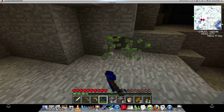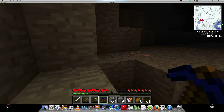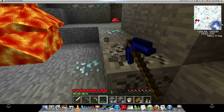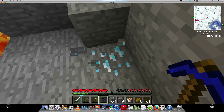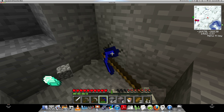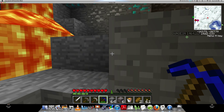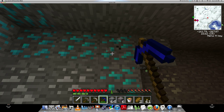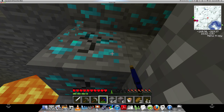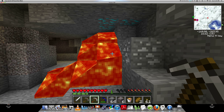Uranium! Hello. And there's what I call fool's diamond. Did I grab that uranium? That's Nikolite - it's everywhere. It becomes useful when you start getting into red power; until then, it's pretty useless. How many buckets do I have? Just that one? Well, let's leave that then.